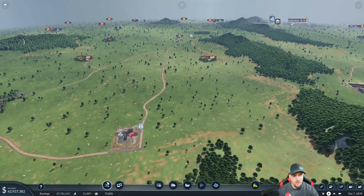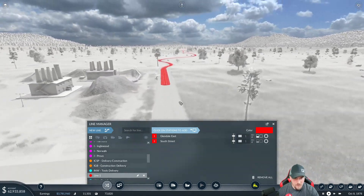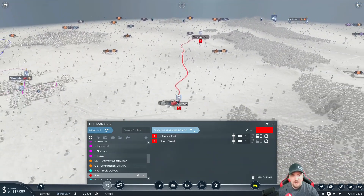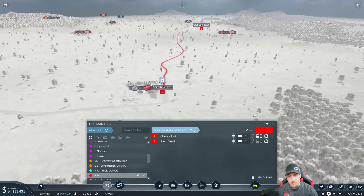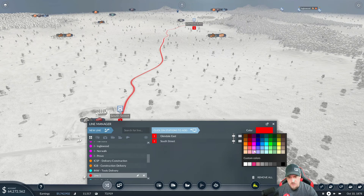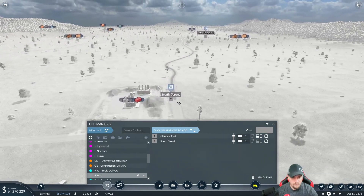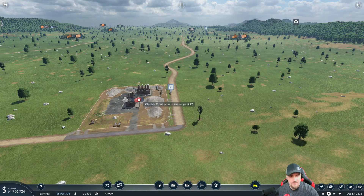They should automatically turn around after they drop off. New route — boom, bam. They're automatically going to turn around after they drop off. Normally I'd put a loop in here, but having them do a U-turn in the middle of the road is perfectly okay. Let's give them a new color — we are doing stone so let's find a grayish color. We'll name you — we are a road route doing stone. It's a construction materials plant.